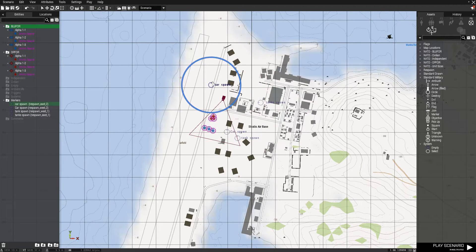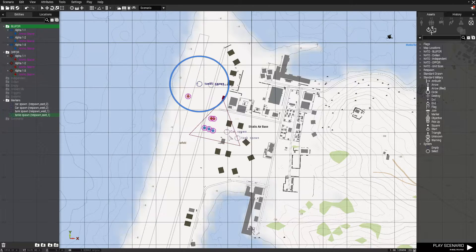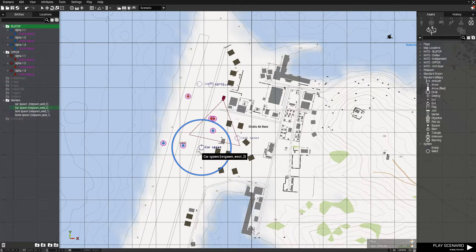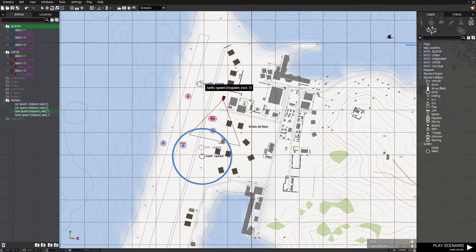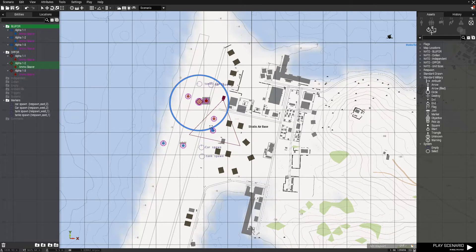So we can just move these wherever we want. Let me see if you guys can guess it — west is Blue 4, east is Op 4. You are correct if you said west was Blue 4. East is Op 4, and Op 4 is red while Blue 4 is obviously blue.